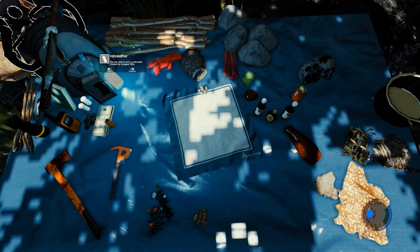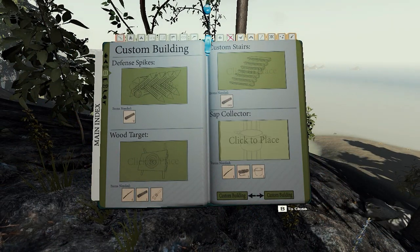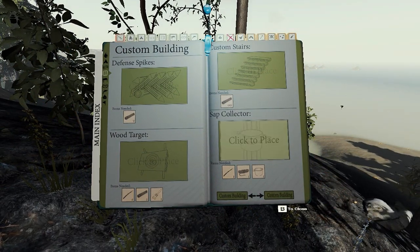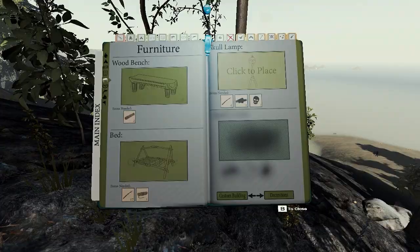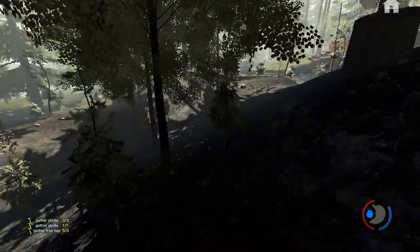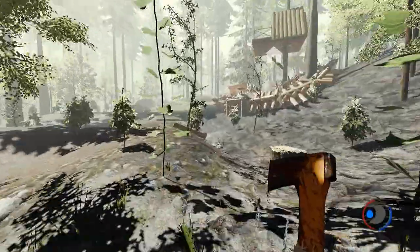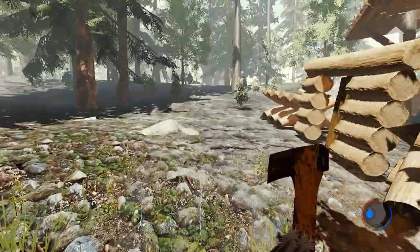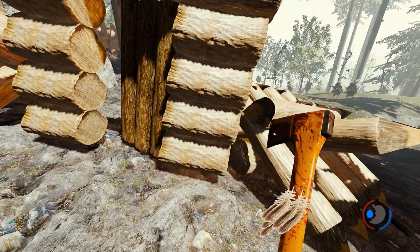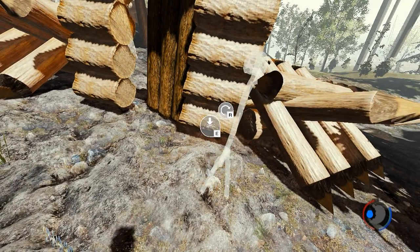So let's just take a walk. I got the rebreather back in case you're wondering, and the pot. Don't really know what we can do with a pot, but we can look in our book. We can get a sap collector with a rope, a pot, and a stick. It seems like every time we chop down a tree, you can get a skull. We can get a skull lamp — we're going to do that, that needs to happen.